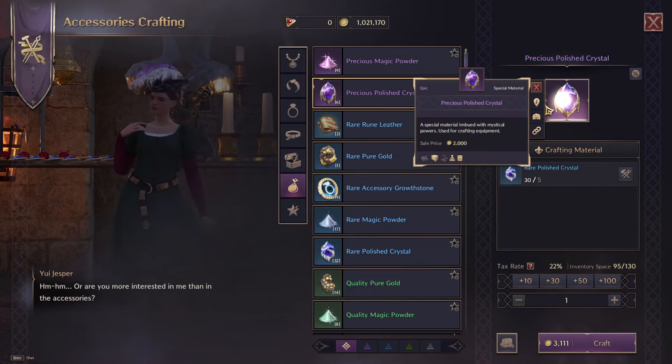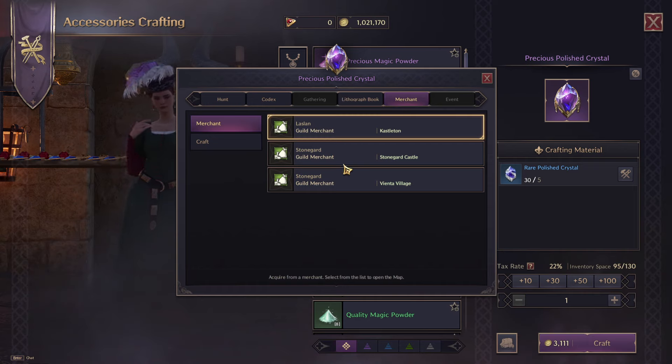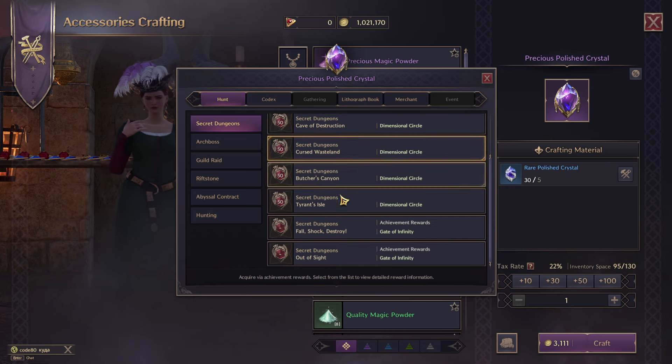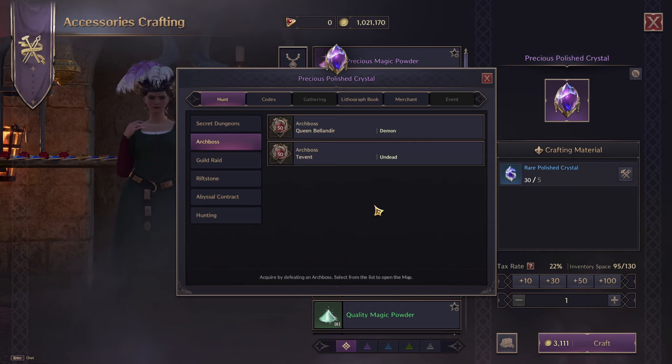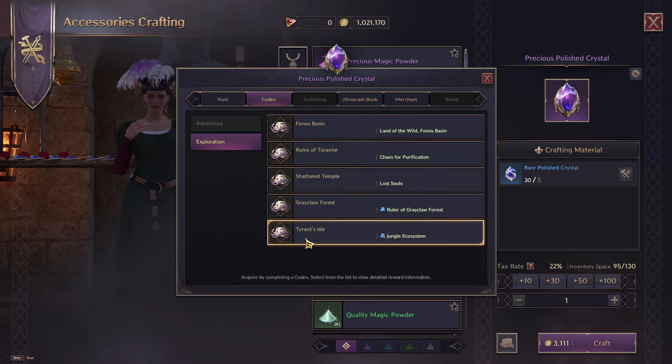Precious polished crystals, which is the epic version — you can get these from the Guild Merchants in Vienta Village, Stone Garden, and Castleton. So that's a really good option there if you can do it that way. Or it's going to be doing dungeons, guild raids, and arc bosses and things like that. And obviously these are a lot harder to get. There are still some exploration codexes you can get from here, but obviously the list is a lot smaller.